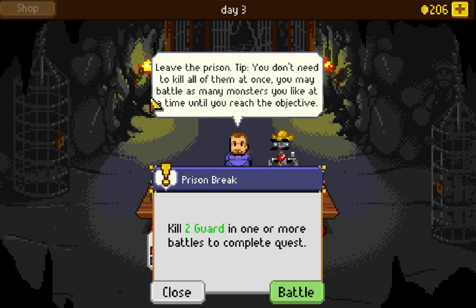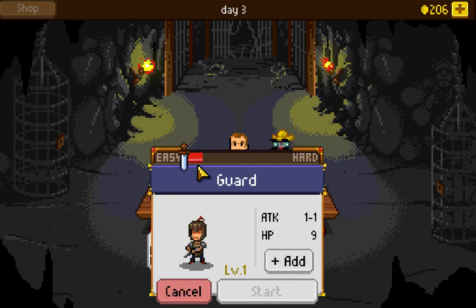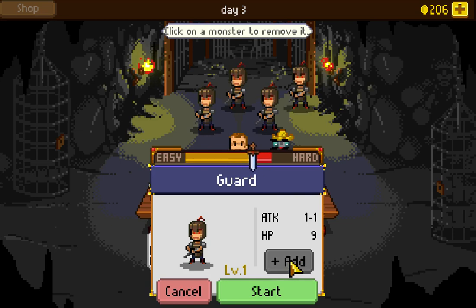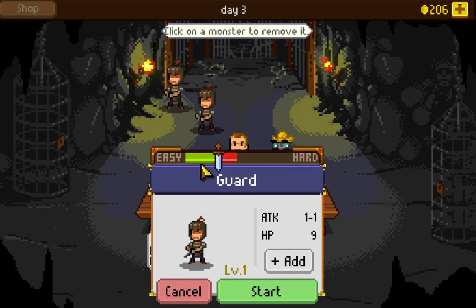To complete this quest we have to kill two guards in total, but we don't have to fight them all at once, which is kind of interesting. We can see the difficulty of the battle — right now we're facing no one yet, we have to add the guards. Their stats: attack of one to one, nine hit points each. We'll add two, which is the number we need to defeat. I could add up to five for more experience points, but let's just fight two.